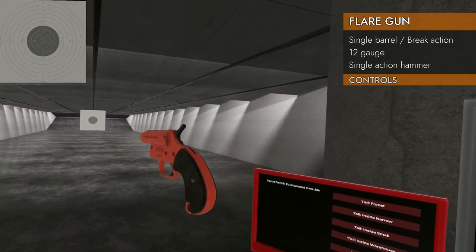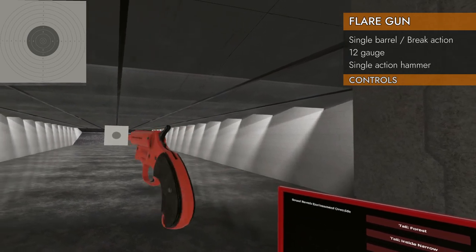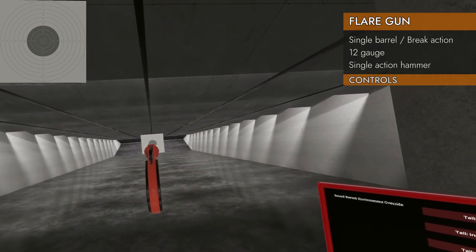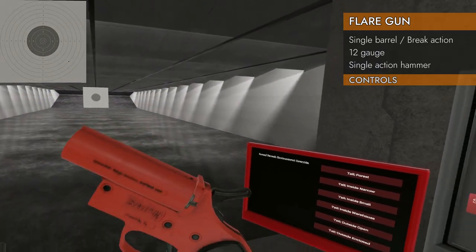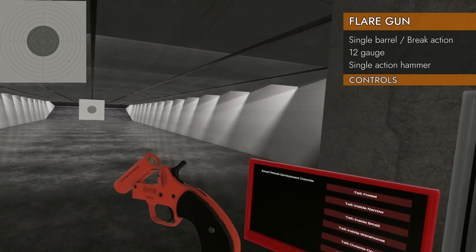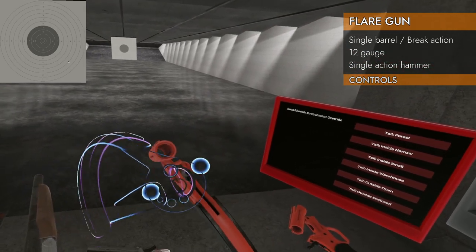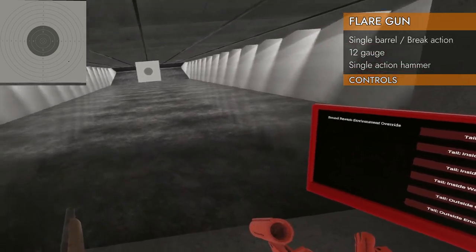Down on the trackpad will cock the hammer. You cannot pull the trigger and cock the hammer — it's single action only. Cock it and trigger to go bang. Big flashy light. Left again on the trackpad will open it, but it will not eject automatically. You can lean it over or grab and pull it out — and there's the ejected round.